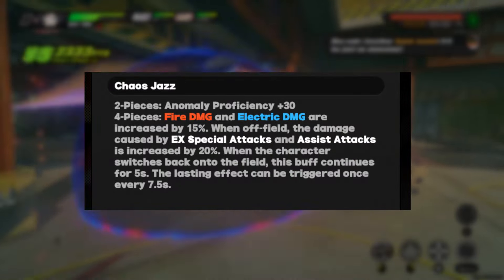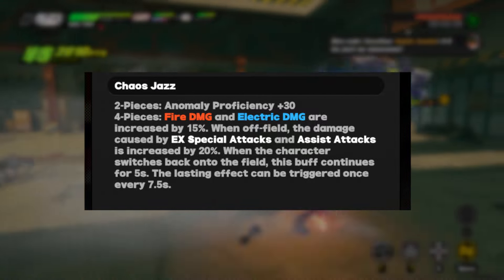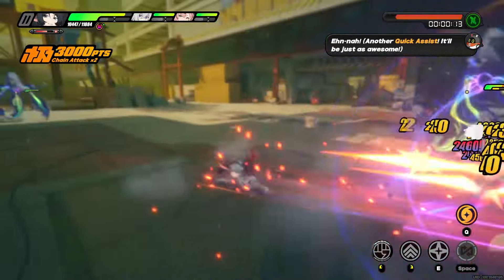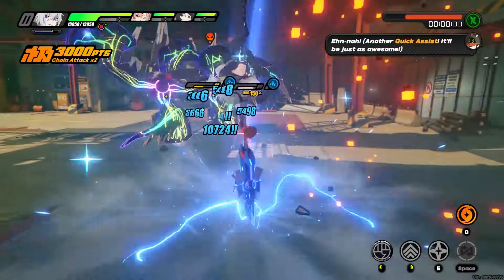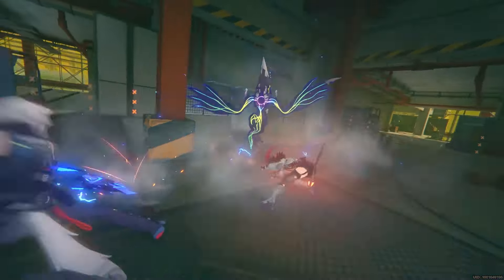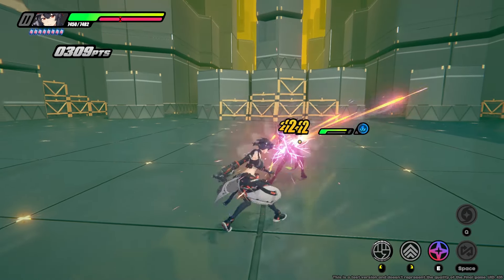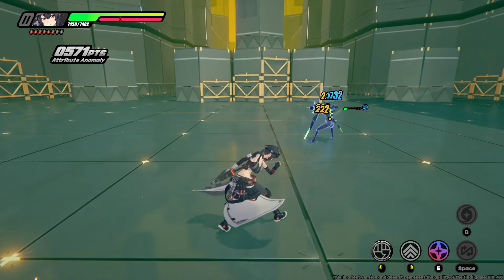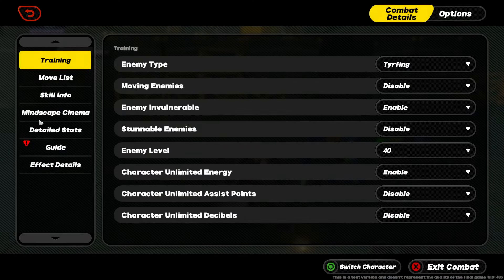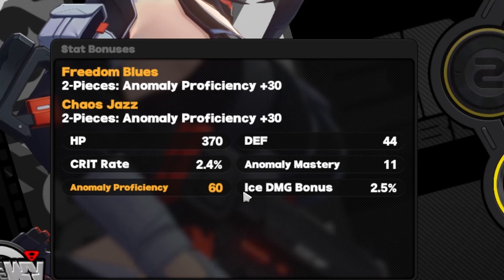Starting with Chaos Jazz. Chaos Jazz has a simple two-piece set effect that increases anomaly proficiency by 30 points — the exact same effect as Freedom Blues. And yes, these can stack for a 60-point anomaly proficiency boost. For each point of anomaly proficiency, it increases the damage dealt by your anomaly effects by 1% per point. As an example, here is Grace doing 1732 damage to a shocked enemy whenever she attacks, with an anomaly proficiency of 116, and this is without any disk drives.